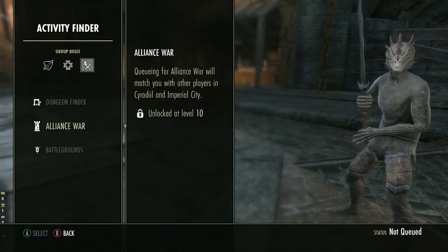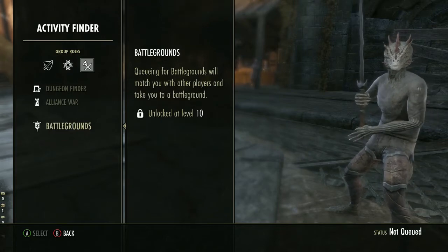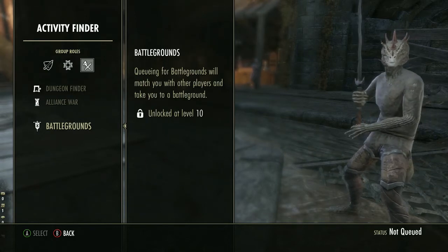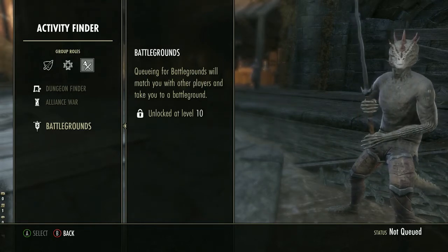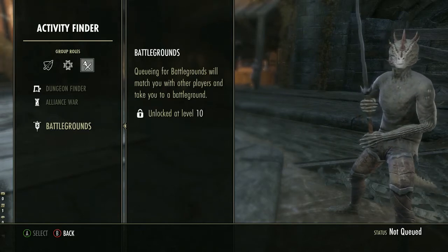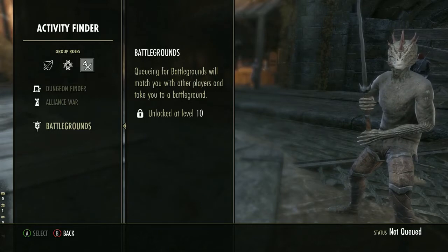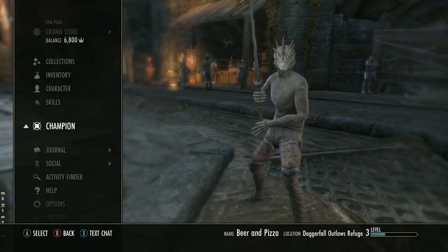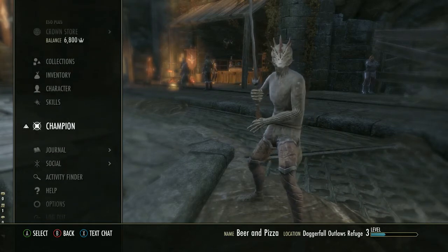You can also queue for battlegrounds from the Activity Finder — this is a really fun four-versus-four-versus-four small-scale PvP mode. Game modes include Chaos Ball, Capture the Flag, Domination, and Team Deathmatch — similar to Call of Duty modes. Once you hit level 10, you'll find a Campaign tab between Champion Points and Journal in the menu to access PvP.